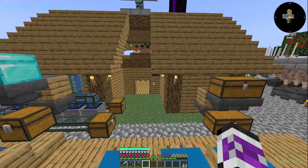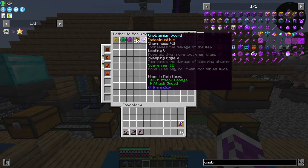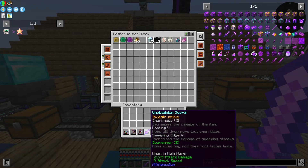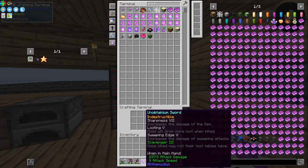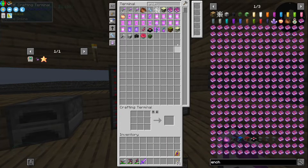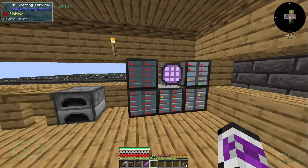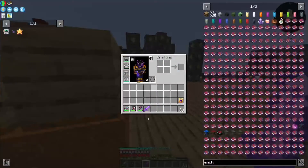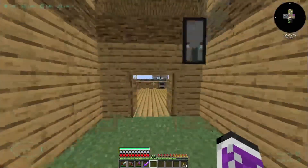I knew I needed a lot of piglich hearts and I have somewhat prepared for that. I made this Unobtainium Sword with a lot of really cool Apothesis enchantments on it, because I did have a ton of enchanted books. I took all of the good ones, put them on this sword, and converted the rest into XP so I could try and enchant the stuff I needed for Scavenger. That's also why I've run out of XP. But I have it now — Looting 5 plus Scavenger 3. That's pretty good.